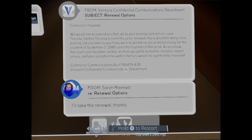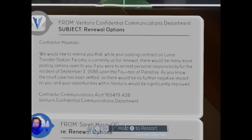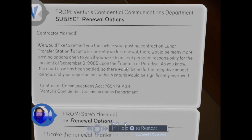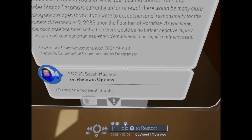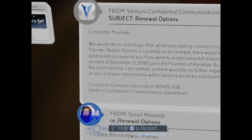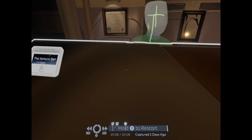Contractor Hasmadi, we would like to remind you that while your posting on Lunar Transfer Station Tacoma is currently up for renewal, there would be many more posting options open to you if you were to accept personal responsibility for the incident of September 2nd, 2085 upon the Fountain of Paradise. As you know, the court case has been settled, so there would be no further negative impact on you and your opportunities with Inventuris would be significantly improved. Blackmail. You can only be promoted if you decide to confess to a crime that you didn't do. I won't admit to that — give me my bad position again.